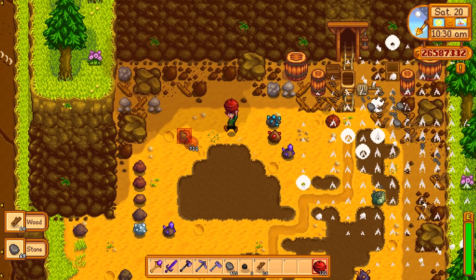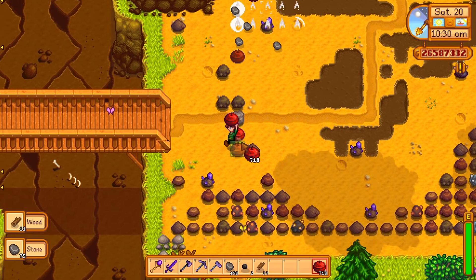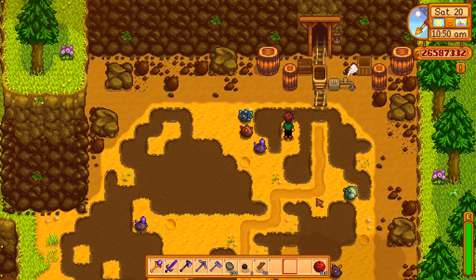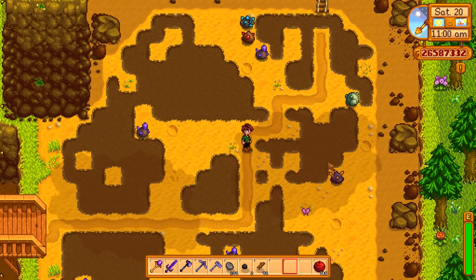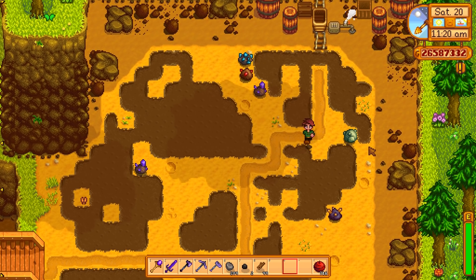Wood can spawn here, stones can spawn here — obviously they're quite common. It's the gems that are going to be hard to make happen. I believe diamonds are something like one in 500, maybe even worse than that out here. At a glance, this seems to be about what I'd expect for spawn rates. There's all sorts of amethyst spawning because it's fairly common, not that valuable. There's one yellow one that's not too uncommon.